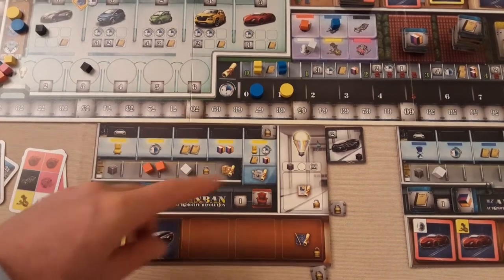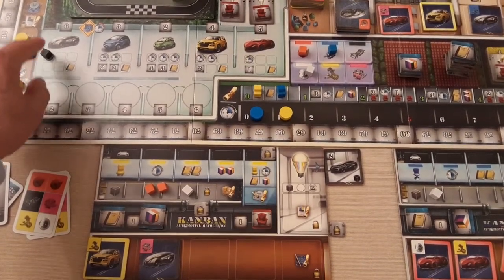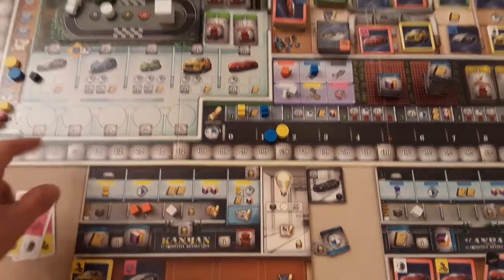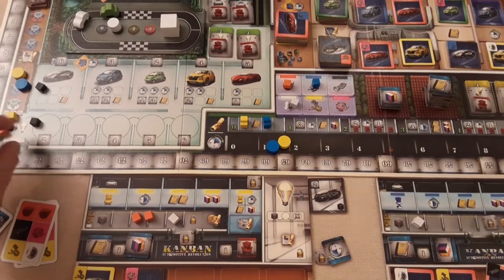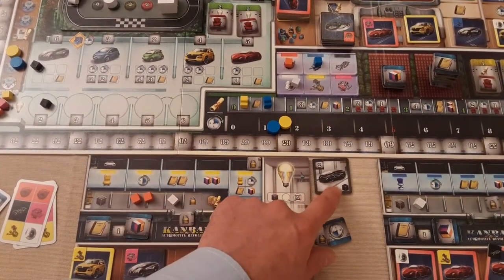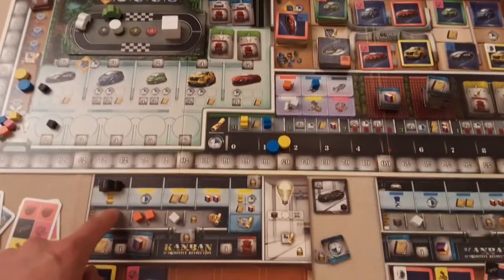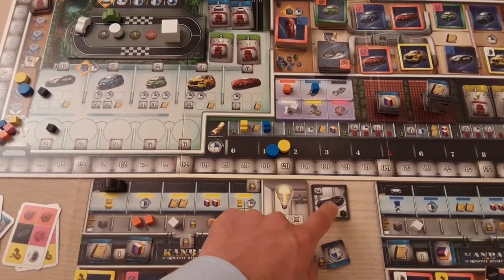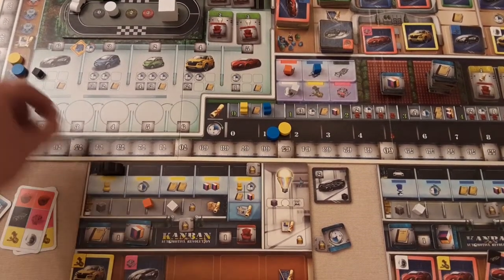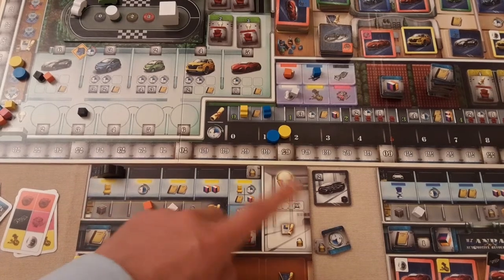For doing that upgrade, you take the black cube you spent and place it anywhere in the black car section. You could also get one extra time, which lets you grab one of these tokens. Then you wait for the next round to improve your time track. At the bottom you'll improve the innovation level to two. Basically, at the end of the week you'll potentially score two points per upgraded design per car type — so with one black car you'd score two victory points, and the more cars and more upgrades you have, the more points you get.